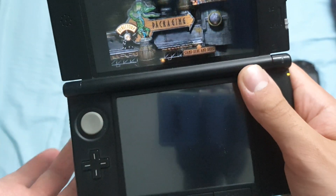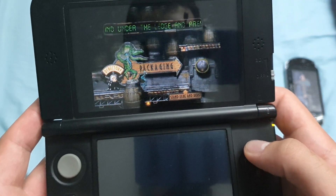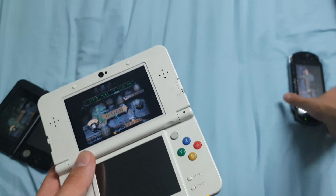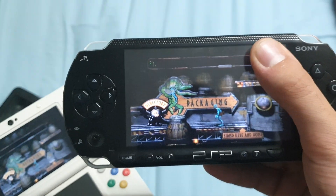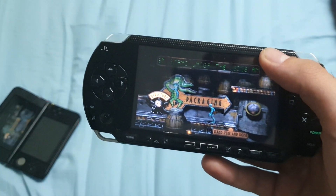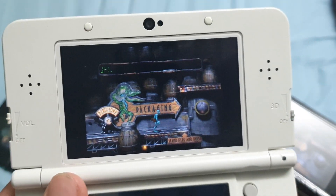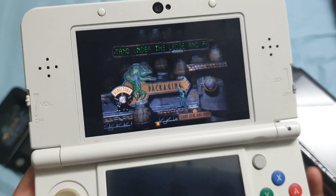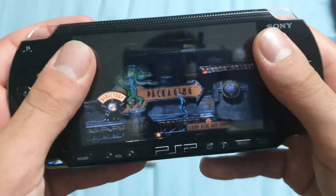The 3DS XL has nothing to replace the missing shoulder button, which is unfortunate. So my verdict is that PSP is the clear winner. Despite having only one flaw, it's a great way to play this — you can actually play Abe's Odyssey on PSP officially. The 3DS screen was clearly not designed for a game like this.